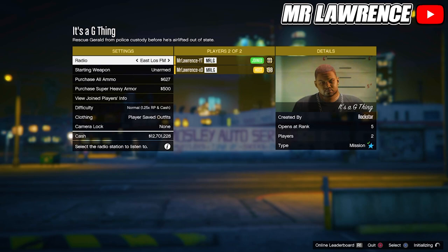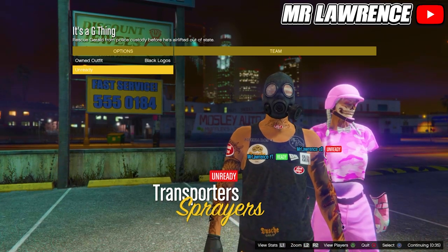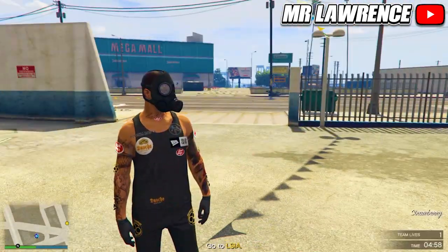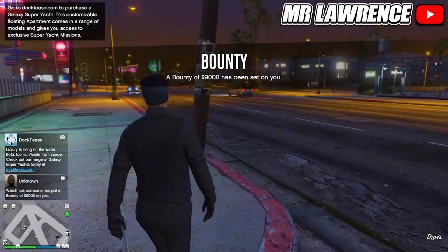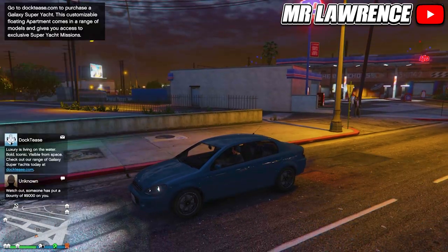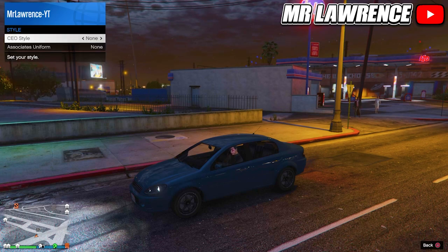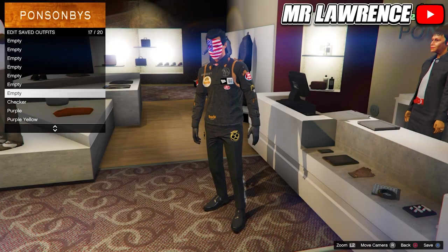Now start the merch job again. Change the clothing to player saved outfits and start. Now switch your outfit once to the right - it won't merge yet, but just ready up. When you load in, leave the mission. When you are back, get in a streetcar. Now register as a CEO or VIP, then go to management, style and switch your outfit once to the right and then back. Get out of your car and you will now have your merged outfit. Delete the black logos and save this outfit in slot 17.